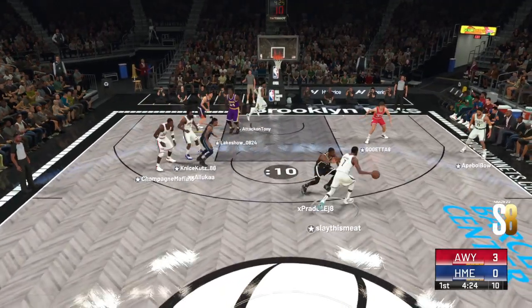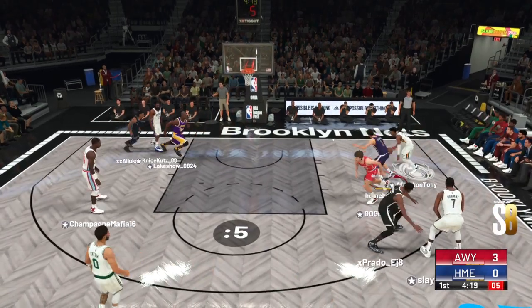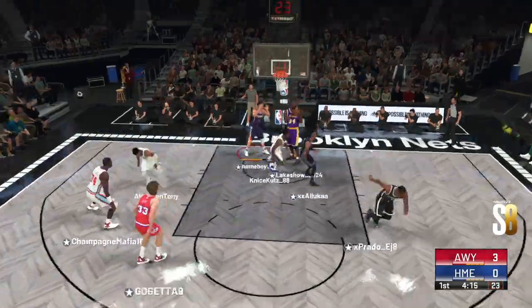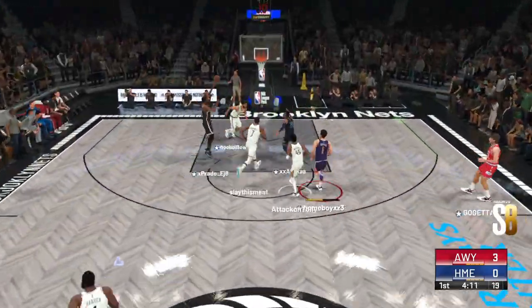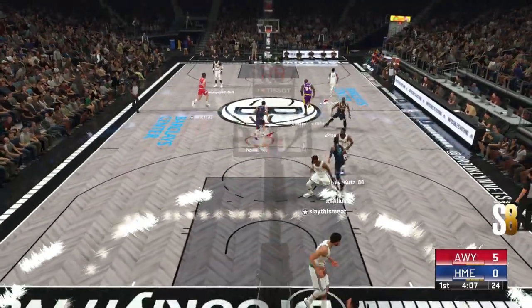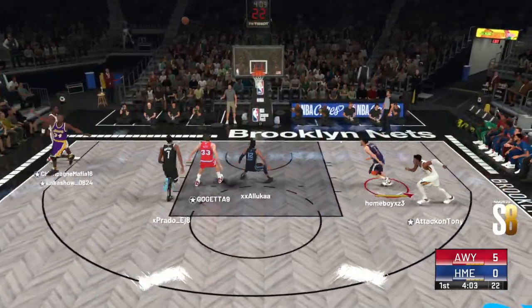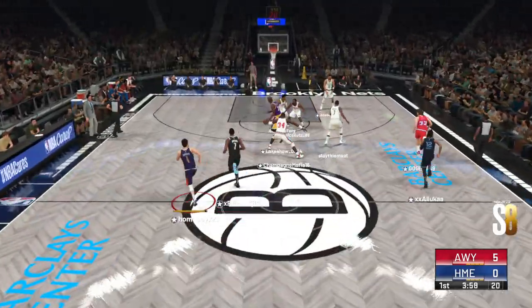Now here's Durant, back to Mitchell. Just five to shoot. Here's Harden — shot off. Shaq with some nice D. Loads it up there for Morant, and finished off by Morant. And that's big time stuff there. Morant looking unafraid to go get those lobs and finish them.